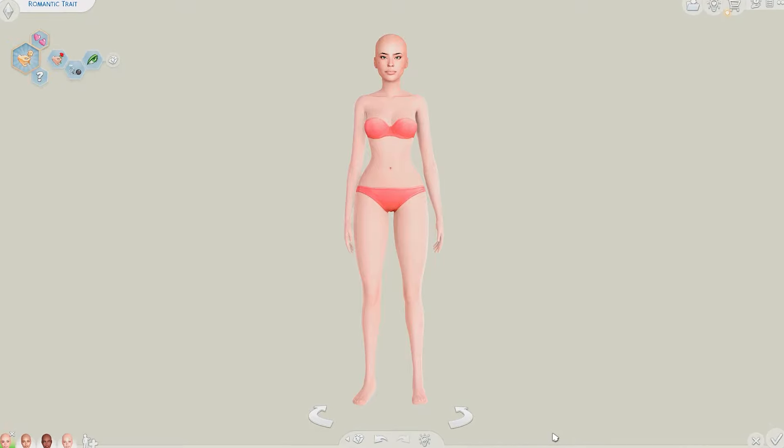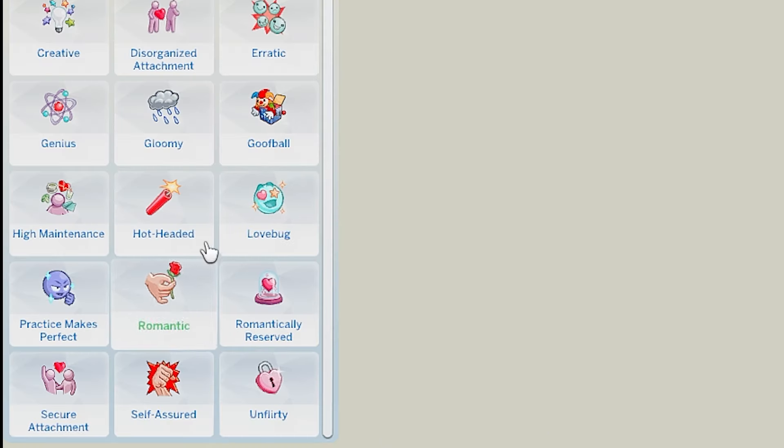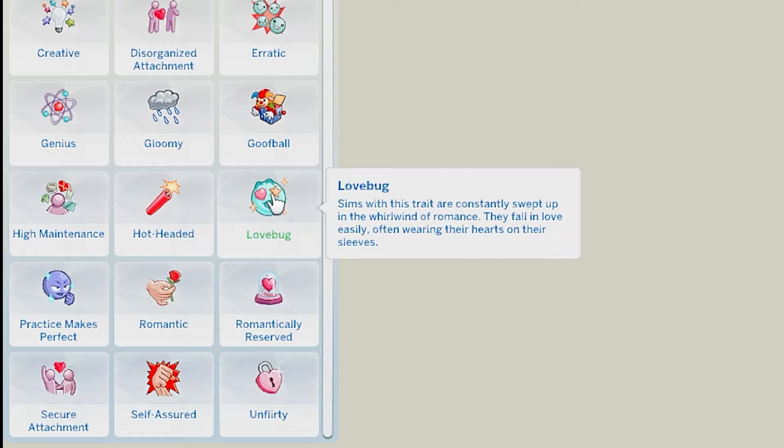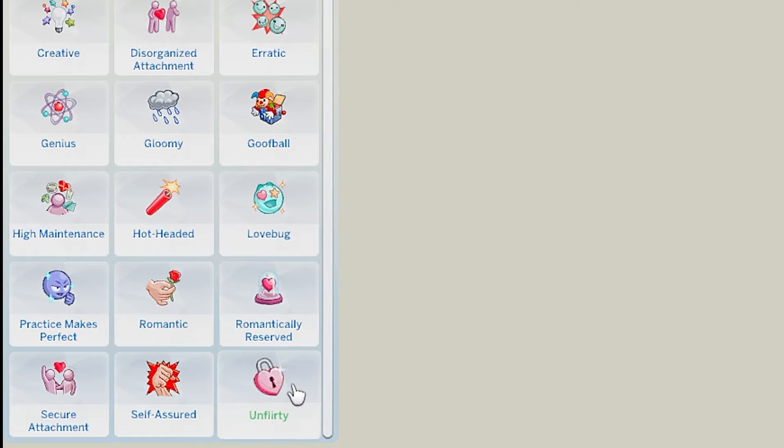Hi everyone, I'm Tulsi. Welcome back to my channel, or welcome if you're new. Today we're making romantic traits as Sims, because we actually have quite a few romantic traits now, especially with the Love Strike expansion pack that came out recently. We have the Love Bug and Romantically Reserved, as well as some old traits like Romantic and Unflirty. So I thought, why not give them a face and see what they would look like as Sims.